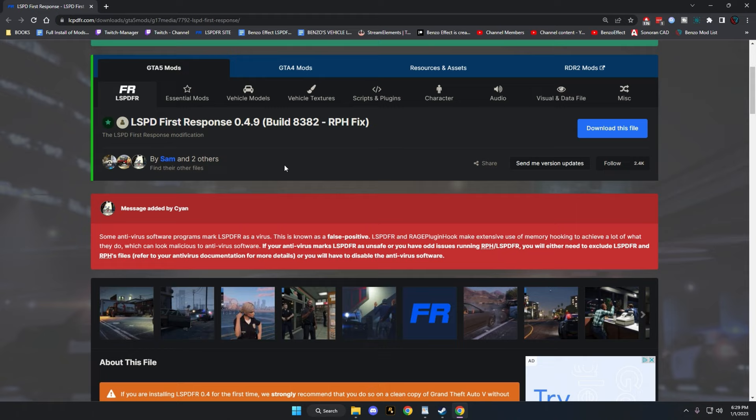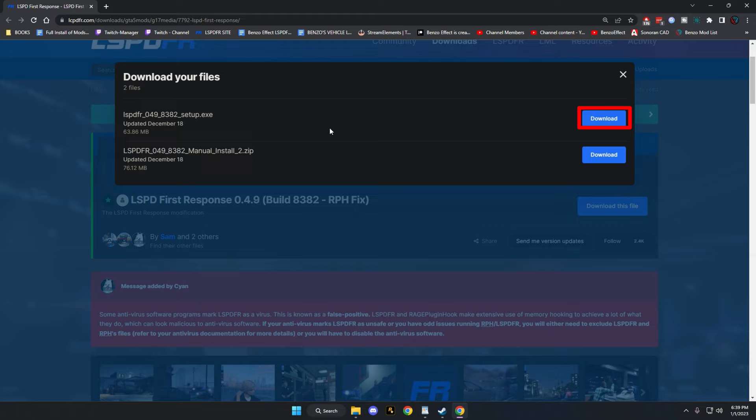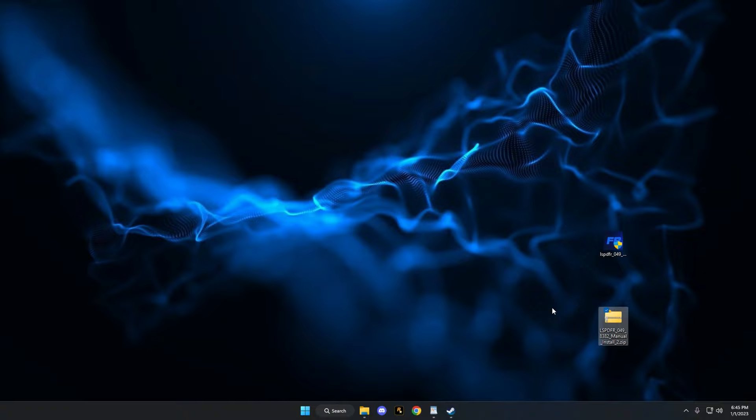Let's hop over to the main site, lspdfr.com - I'll provide a link in the description and pinned comment because it's sometimes hard to find. The version number and build number will change throughout the year, but this is how it's going to be installed. Click on download - you'll notice there are two different kinds of installers. The top one is the auto installer and the one below is the manual install. Go ahead and download both, or just pick one you're comfortable with.